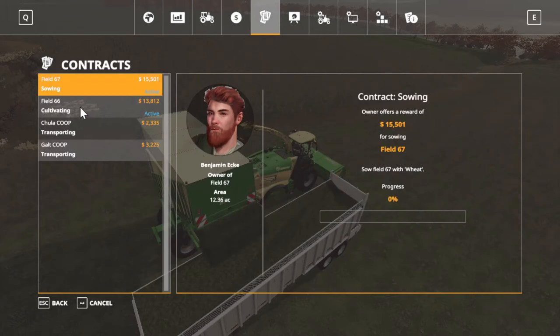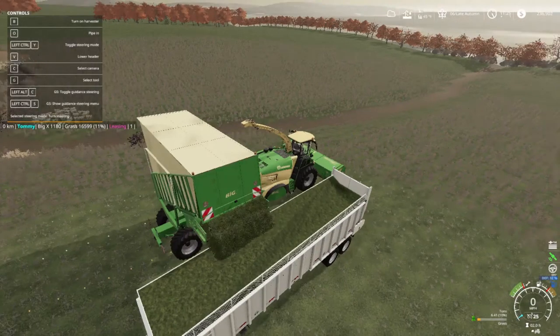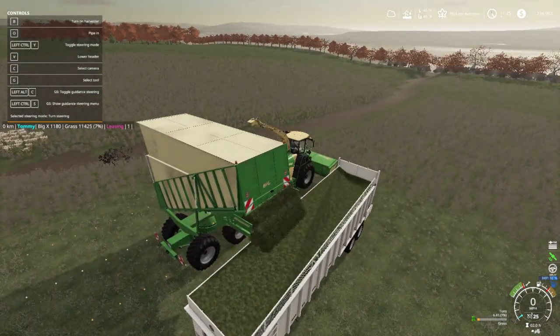For contracts, we got a sowing and a cultivating. We're almost done with the cultivating — I think y'all saw that in the last episode with Field 66. But yeah folks, I'm going to get rid of this, and we're going to come back with something different.